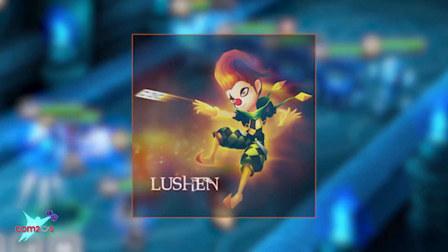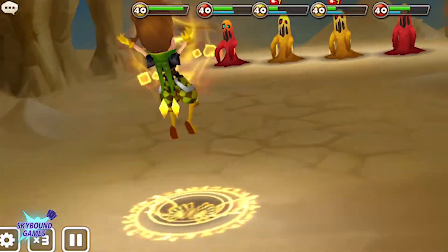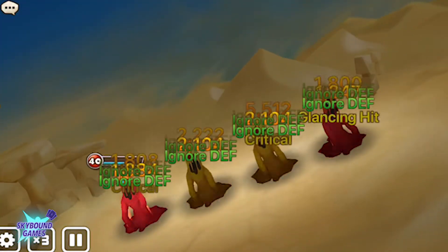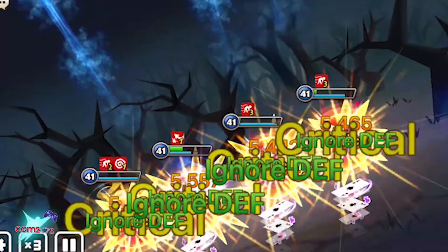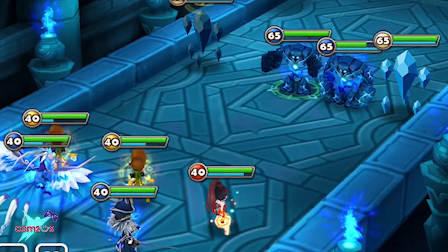His attacks are legendary, from dungeons to the arena. His most infamous attack, Amputation Magic, is where he throws cards at his enemies. If you've leveled and runed Lucian properly, he can wipe out entire mobs in one hit. So here we are, throwing cards.